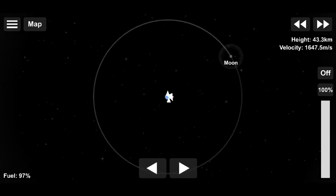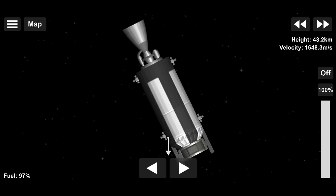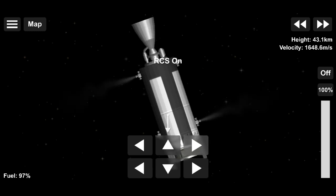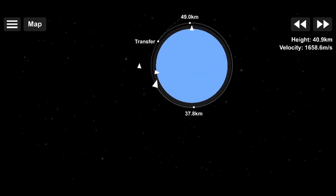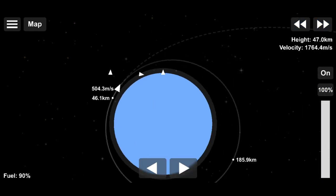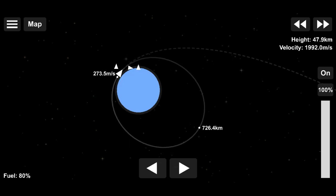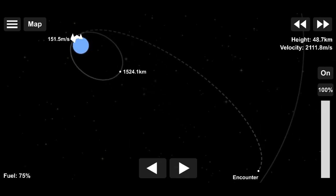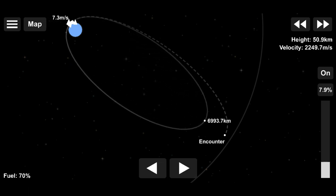Once you reach a stable Earth orbit, you need to zoom out and select Moon, then select Navigate To. Once you select that, you'll see two separate things: the transfer node and the encounter node. You just need to time warp until your spacecraft is at the transfer node and burn at that point, continuing to burn until your orbit matches the dotted line representing your intended orbit, and until your apoapsis overlaps the encounter node. The encounter node is the specific point in the trajectory where you actually enter the Moon's sphere of influence.